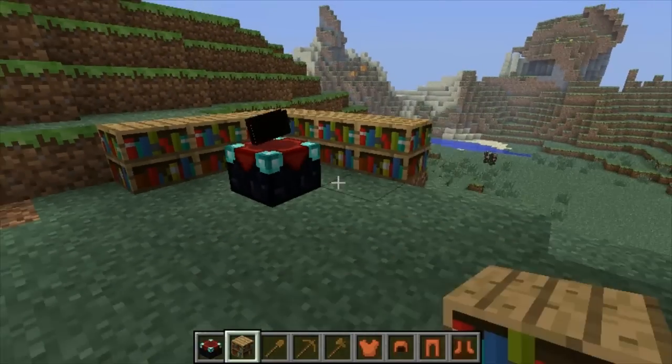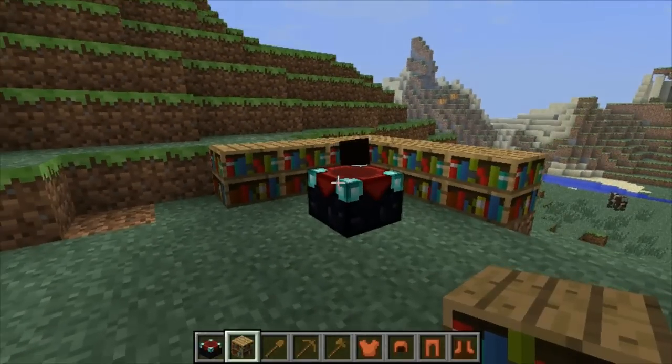When you enchant an item you make it better. For armor you can get extra protection, converts environmental damage to armor damage, protection against fire, less fall damage, protect against explosions, projectiles, decrease the rate of air loss underwater, and increase time between damage while suffocating. For items you can get extra damage, faster mining speed — like with a pickaxe — or drop more blocks when you mine, like three blocks of dirt with a shovel. You can enchant swords, shovels, picks, axes, and armor. They don't think they will add enchanting for bows and other stuff.